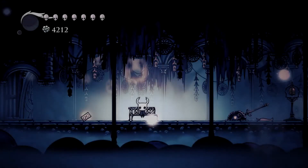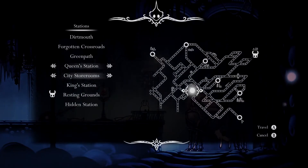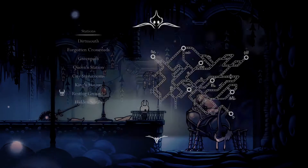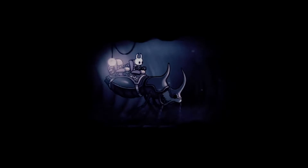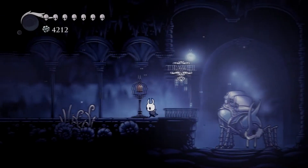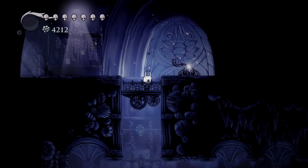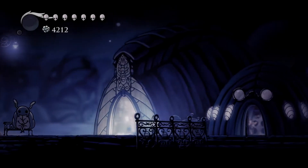Hello everyone, and welcome back to Hollow Knight. In case you didn't tune in to the supplemental episode, we got a Pale Ore from the Seer, because we got a huge bunch of essence from Ghosties, and she gave us a piece of Pale Ore. So at some point here soon I want to head back to the Nailsmith and get him to upgrade our nail.